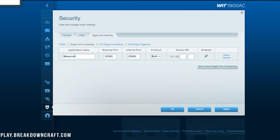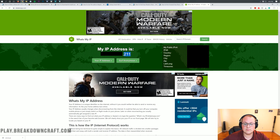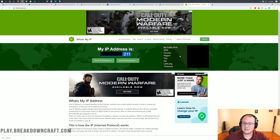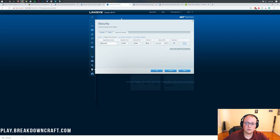If your port forward asks for an external or outside IP, you'll need your public IP address. Check the link in the description to whatsmyipaddress.com — it shows your IP address there. This also illustrates why it's important to only share this server with people you trust, because it shows your state, city, zip code, and even latitude and longitude coordinates. Copy your IP address, enter it in your port forward if needed, then apply and save your port forward.